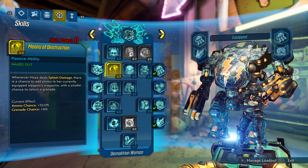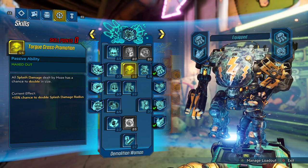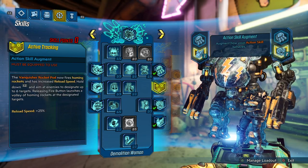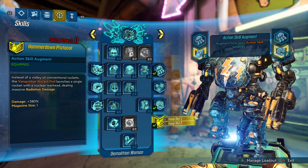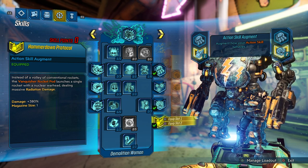Real quick at the skill tree. I want to have the Iron Bear equipped with the Vanquisher Pod. In one slot, put Target Softening — it increases your damage by 15%. Then in the other one I put the Mini Nuke because it gives radiation.